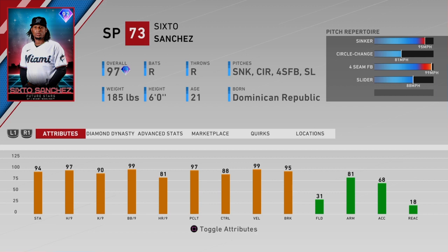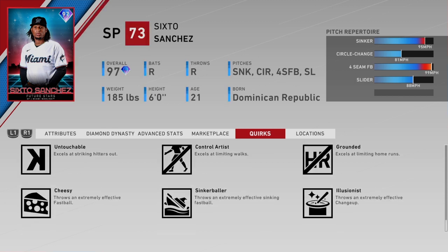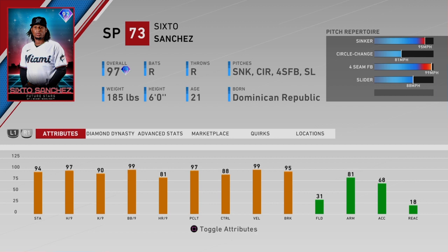Let's look at the pitches. He's got 4 pitches: sinker at 95, circle change at 81, 99 on his 4-seam — that's maxed out — and a slider at 88. His quirks include pressure cooker, workhorse, stingy, untouchable, control artist, grounded, cheesy, sinker baller, and illusionist. He does not have outlier on his primary pitch, which is his sinker, which is kind of weird given that 99 velocity. So he'll be throwing that sinker around 95 to 97, maybe bumping it up to 98 a few times.